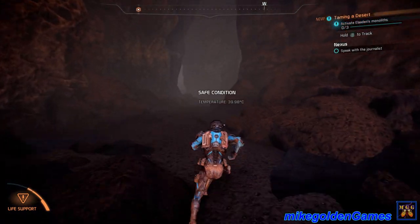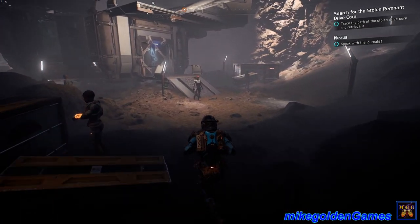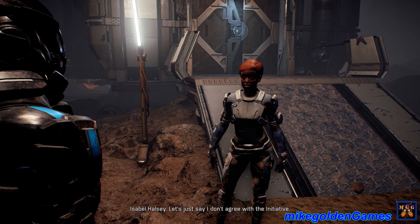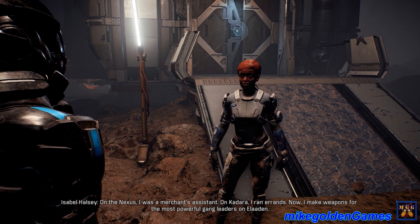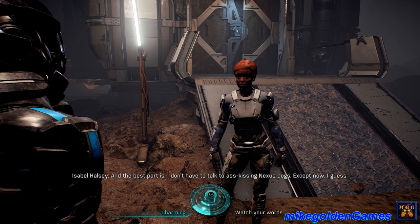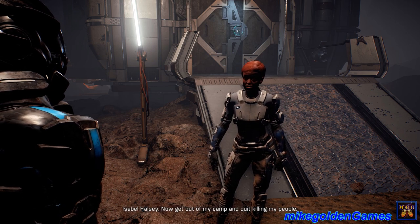Let's get inside the cave here. Search for the stolen Remnant drive core. Hello - Isabelle Halsey. I don't sell to your kind - matter of principle. I don't agree with the initiative. On the Nexus I was a merchant's assistant, on Kadara I ran errands. Now I make weapons for the most powerful gang leaders on Elaaden. I get perks, protection, and no one would dare touch me - finally get the respect I deserve. Watch your words, you're treading a thin line. I'm shaking in my boots. You should be. Go to the flophouse, tell them Isabelle Halsey sent you - now get out of my camp and quit killing my people.